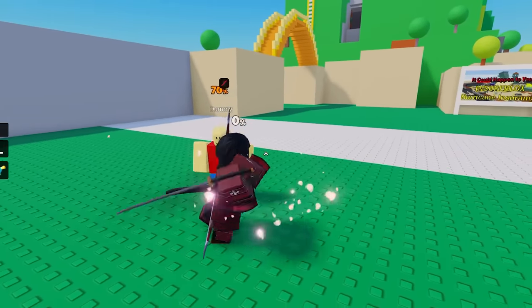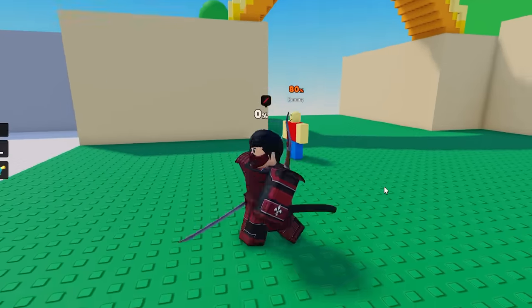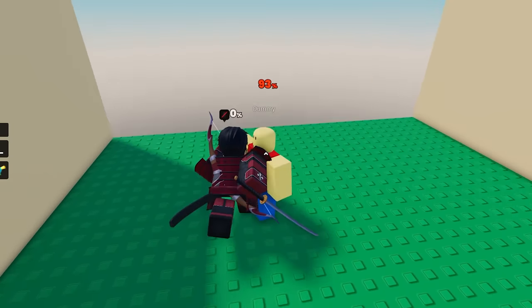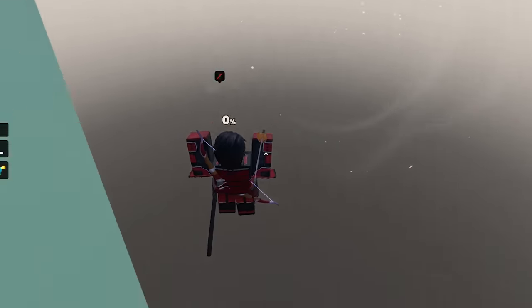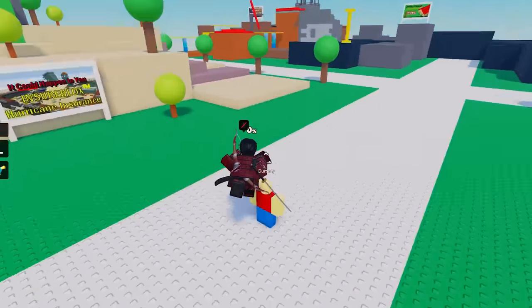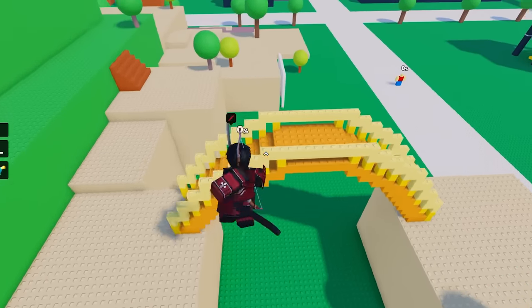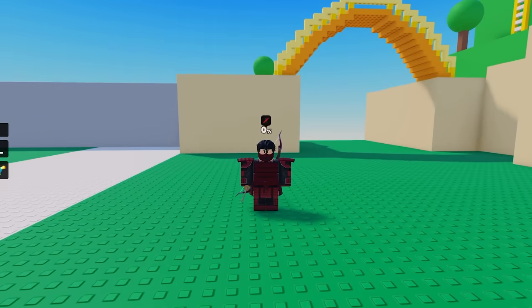It seems like only about one or two moves have a knockback effect. I'm gonna push him to the edge — stab. The stab takes them off the edge, and then you leap back. That is so clean. That's everything from the showcase — none of the moves have a secret air variant that I can see.